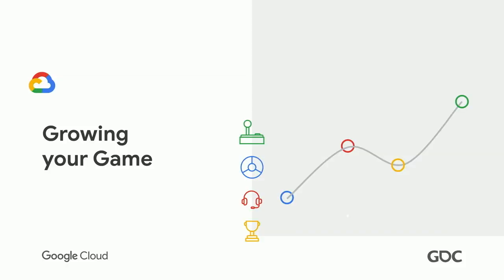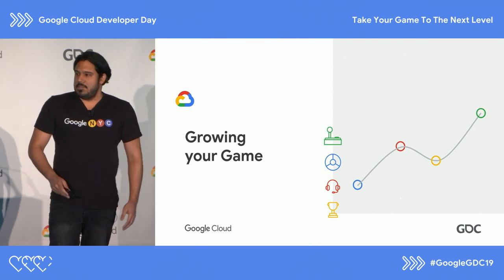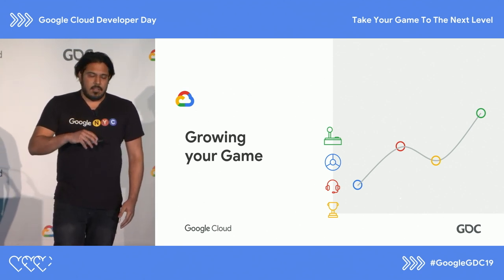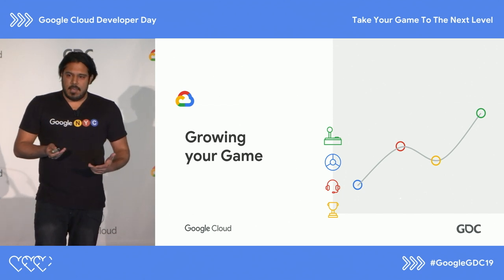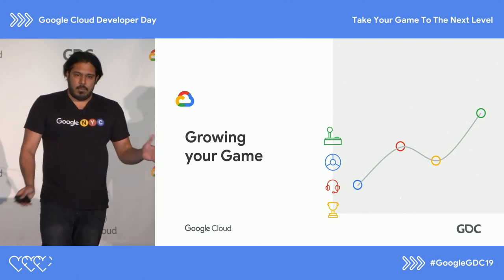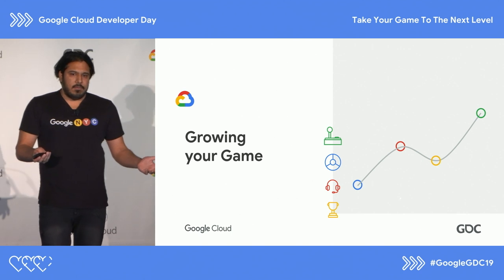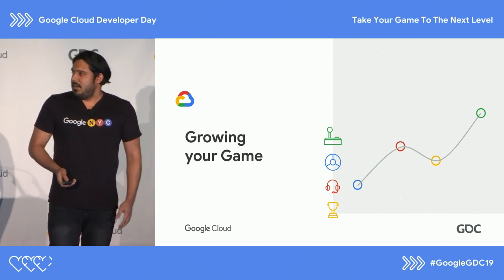We built the game, we shipped the game, and now it's time to grow the game. When you're growing your game, there's traditional marketing methods your company might be using to run campaigns and grow your player base. But that's different from what I want to talk about here in the context of Firebase Developer Services and Google Cloud. Within the developer context, you want to be able to easily A/B test new features, figure out if they're good or bad, and measure the results to determine their effectiveness.